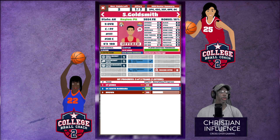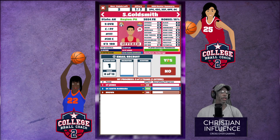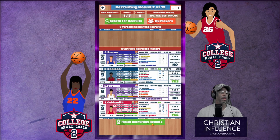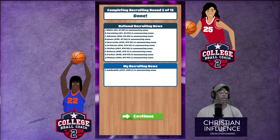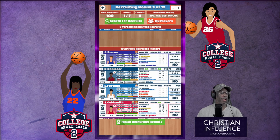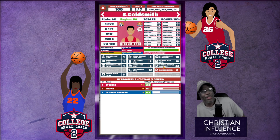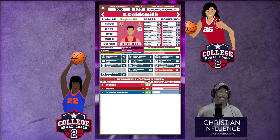That center of ours that we were looking for — let's just finish it out with that. Okay, let's go to Goldsmith. At this point we might have to get off of the Goldsmith thing because Saint John's has offered her — they're a two-star school and we're one-star.